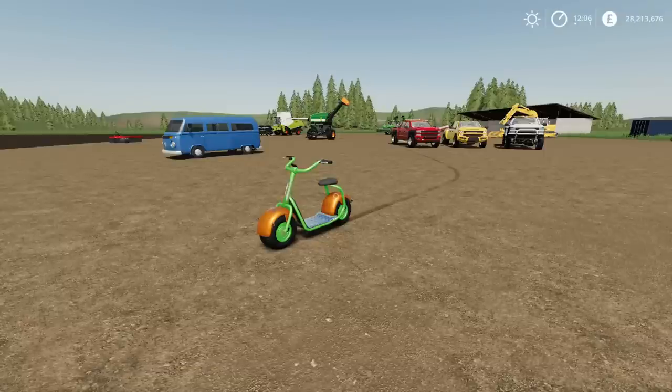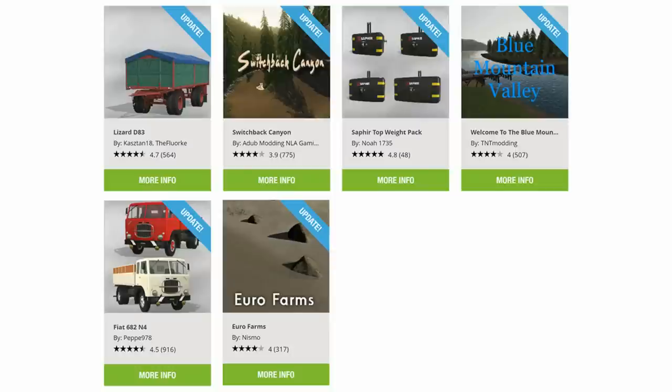The updates are as follows. From top left: the Lizard D83 trailer by Cashstand18 and the Flork; the Switchback Canyon map by Adub Modding NLA Gaming; the Sapphire Top Weightpack by Noah1735; Blue Mountain Valley by TNT Modding; the Fiat 682N4 by Pepe978; and the Eurofarms map by Nismo have all had updates today.